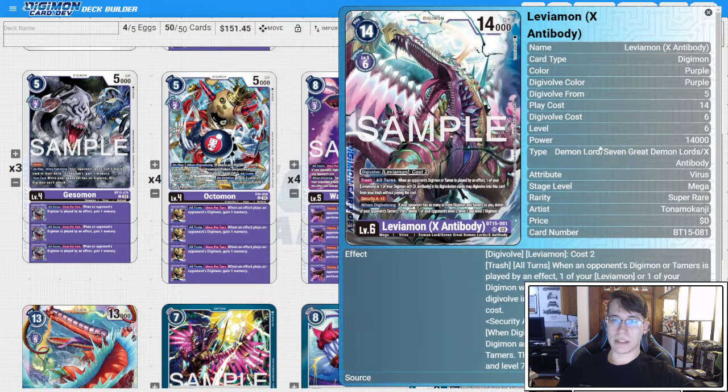We have three copies of the new Leviamon X. This is going to cost two to go into Leviamon, all turns, just in trash. When an opponent's Digimon or Tamer is played by an effect, one of your Leviamon or Digimon with X antibody can basically warp into this card from the trash without paying cost, which is super good. If this is in your trash and you go into Dragomon with X antibody underneath, you just get a free Leviamon X. It's going to have security plus two. And if your opponent has more Digimon or Tamers than you — which they should, if you go into Octomon and give them a Fujitsu Mon token — you're going to delete a Tamer and then a level three, five, and seven, which is very, very good.